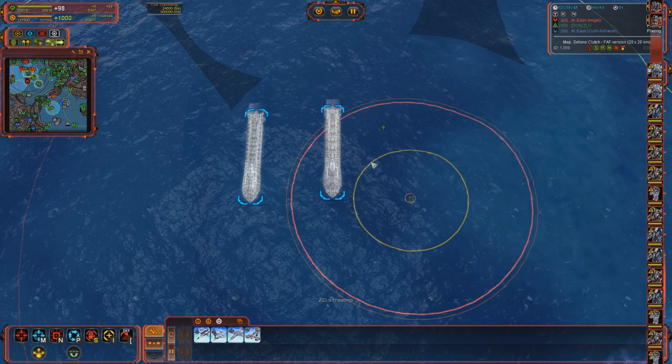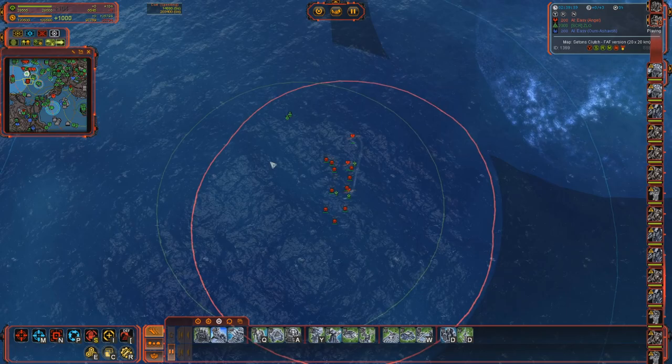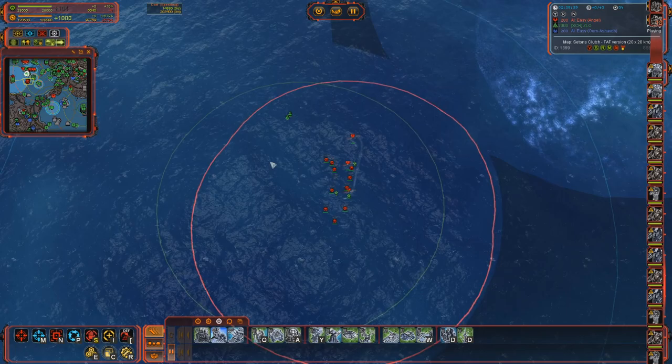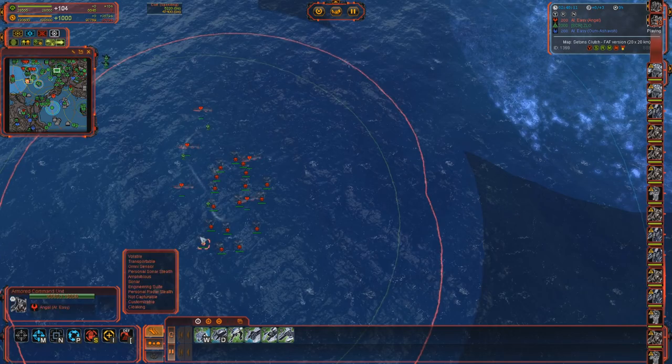Hover units - I didn't know they have water vision. That's also a new thing I learned - in the database it doesn't say so, but now I can see they have a water vision of 10. That's why it's easy to miss. Hover units and many units in general have small water vision.